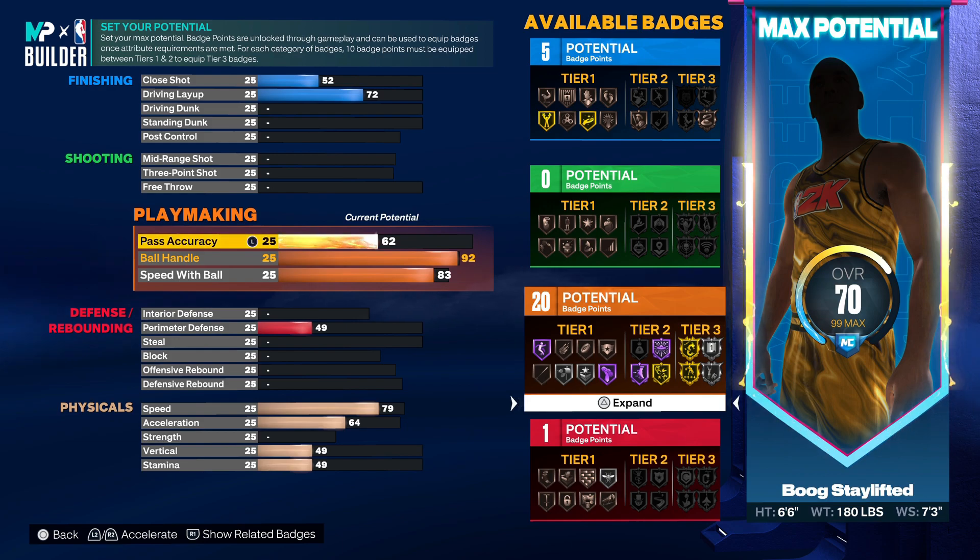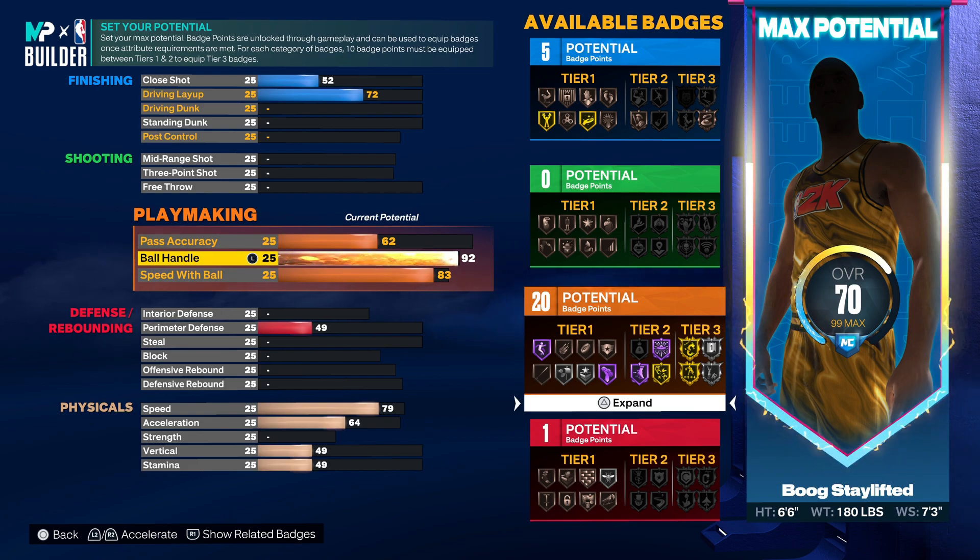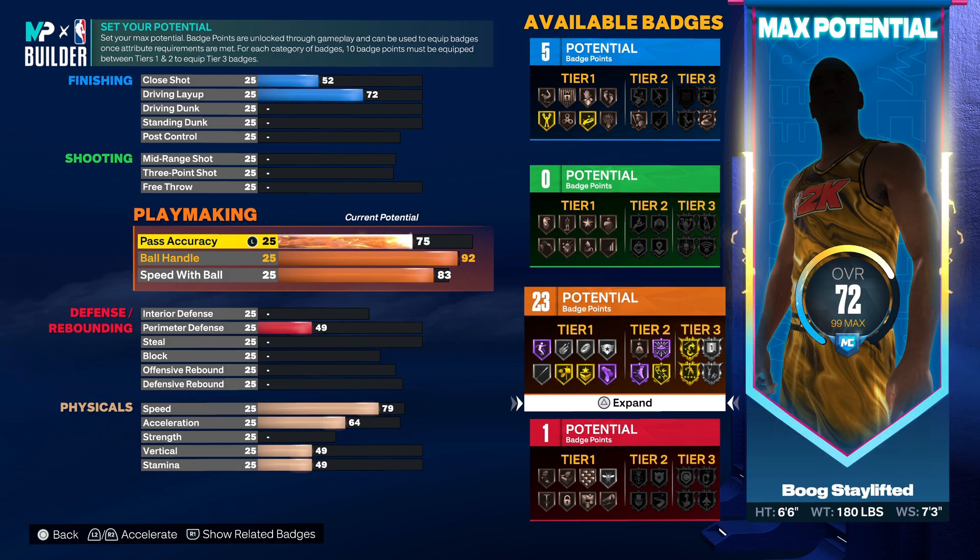You also get all the moving dribble moves — moving crossovers — you're gonna have the Curry slide with this. You only need a 92 ball handle to get all the dribble packages in the game. For the dribble styles it's 92 speed with ball, but everything else is 92 ball handle. And for the Curry slide, the height requirement isn't under 6'5" — it's under 6'10". So you're gonna have all those dribble packages that those little guys get.